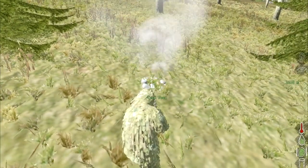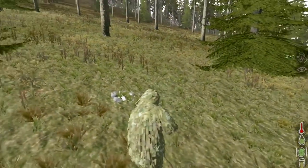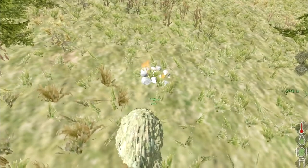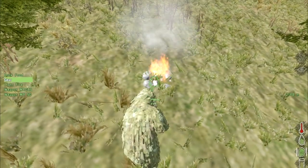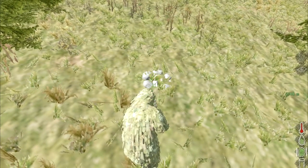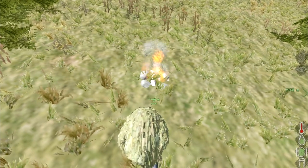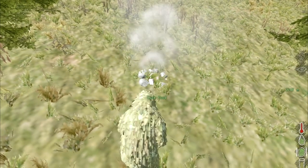What will happen is it will go out almost instantly, but you might have seen it came up on screen: 'cook food.' It comes up really quickly right there at the top and then it goes away. So light your fire and cancel the action by moving left or right.